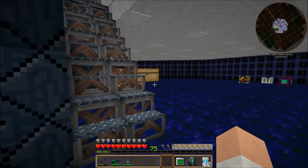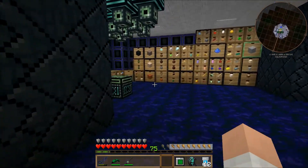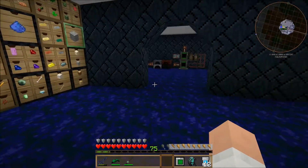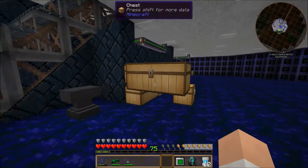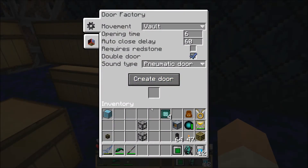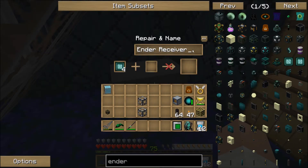We might make another frequency when we get to Mars, but I doubt it because our Mars and moon base are going to be somewhat temporary. I've got the ender receivers ready to go — I just need to name them and we'll be all set in the energy department. These have to be named 'Gas' with a capital G in order to tie into that other ender receiver, so that should allow us to receive energy up there.